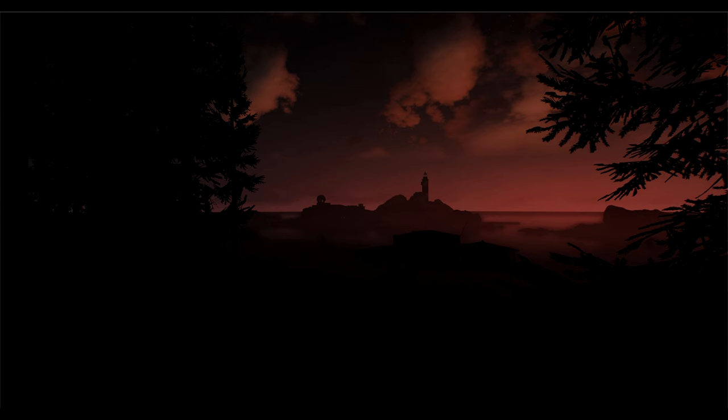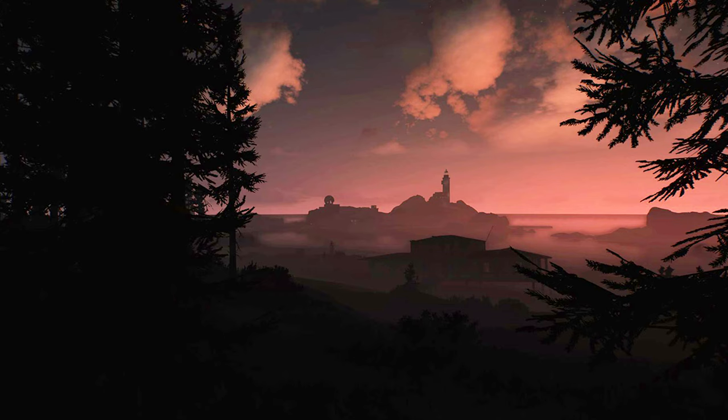The first one we've got here is the actual lighthouse in the distance. You don't get a close-up look at the lighthouse just yet — I think that's going to be teased at a later date. I've actually blown this image up and brightened it so we can have a closer look. You've got a house in the foreground that looks like it's at the beach, on stilts. Then to the left of the lighthouse we've got a radar dome, or what looks like a radar dome. So it's looking like there's going to be quite a few buildings around the actual lighthouse.